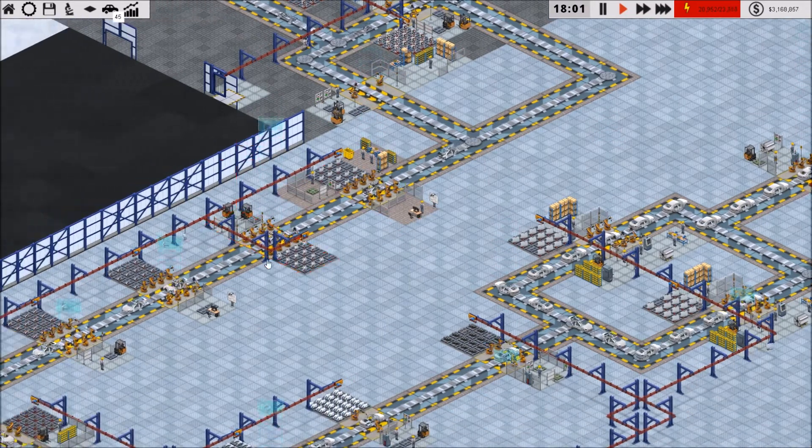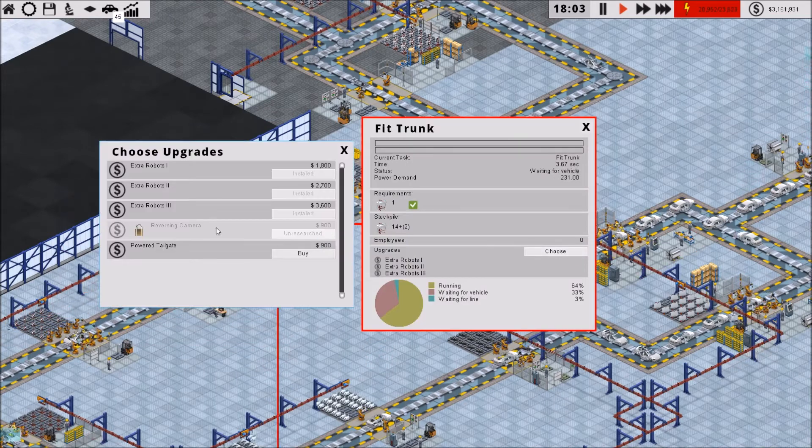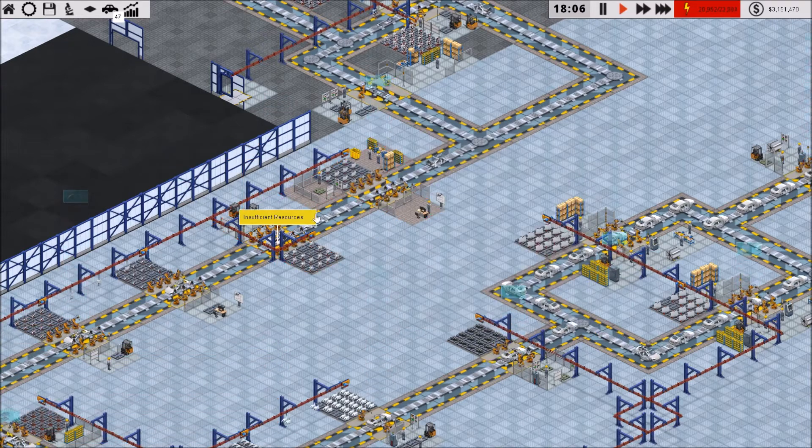Fit trunk — that's one of them. We're going to do powered tailgate. 4.16 seconds is still reasonable.